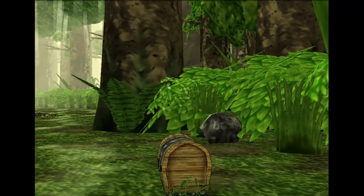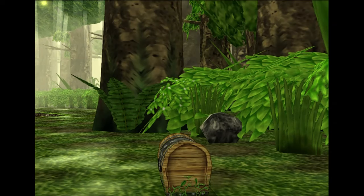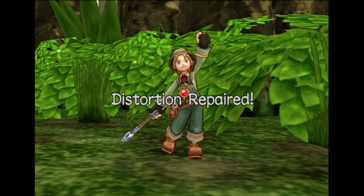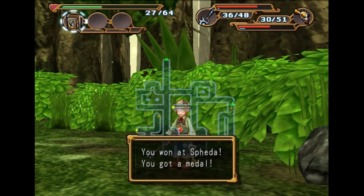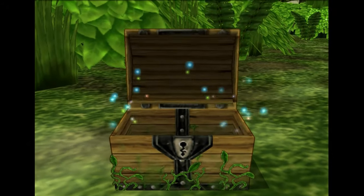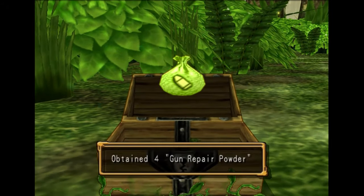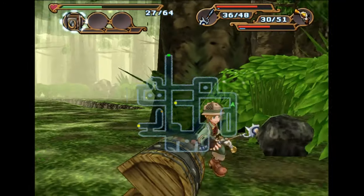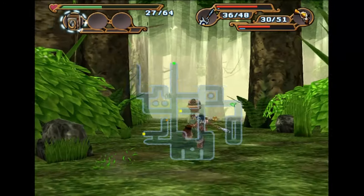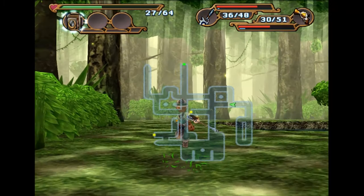Now, not every level will be as easy as that. Some of them are super easy, but some of them can be really challenging. Once you do this, you'll get access to whatever's in the chest. Gun repair powder — that's not spectacular — but sometimes you can get a diamond or a level up powder. You can get a lot of cool things from doing it.